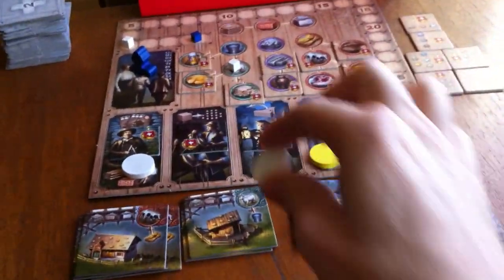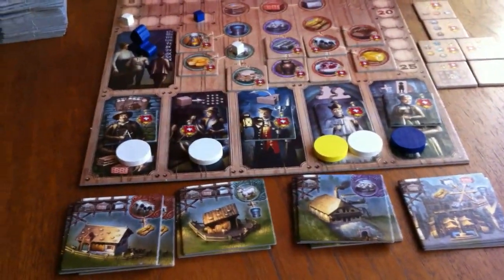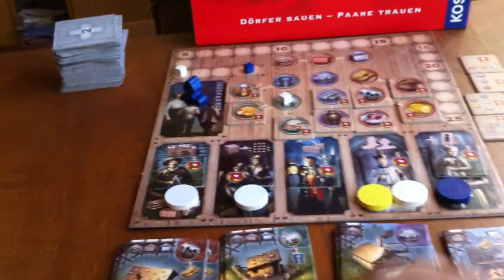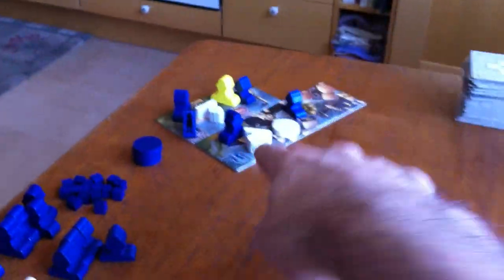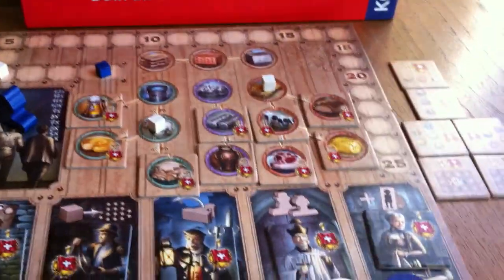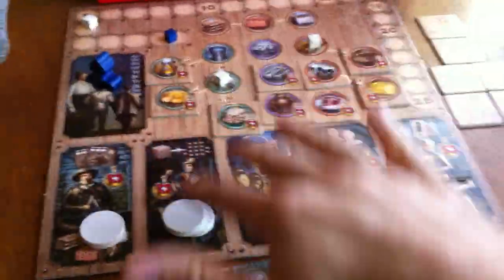I knock over the water worker to generate virtual water, then knock down the goat worker — I've generated a goat. I'm shipping one thing off: the goat. As shown earlier, I've successfully shipped a goat and gotten two points. Now here's the interesting part — you can put down as many discs as you want to do as many actions as you want. If I put two discs on the merchant, I do two shipments. I knock over the straw worker too, and I've shipped off some straw and scored another point, putting me at five.